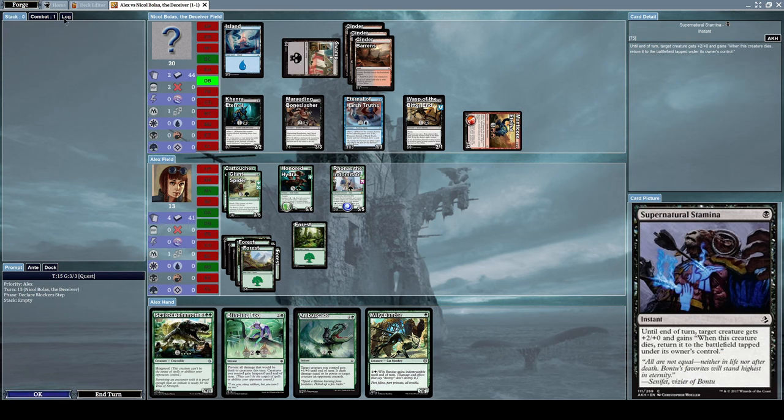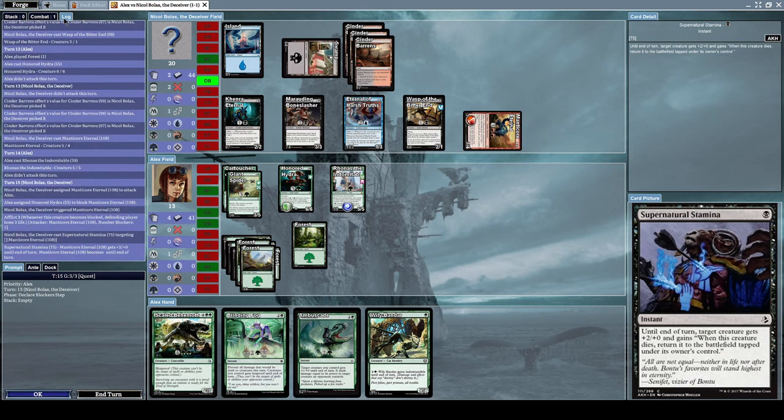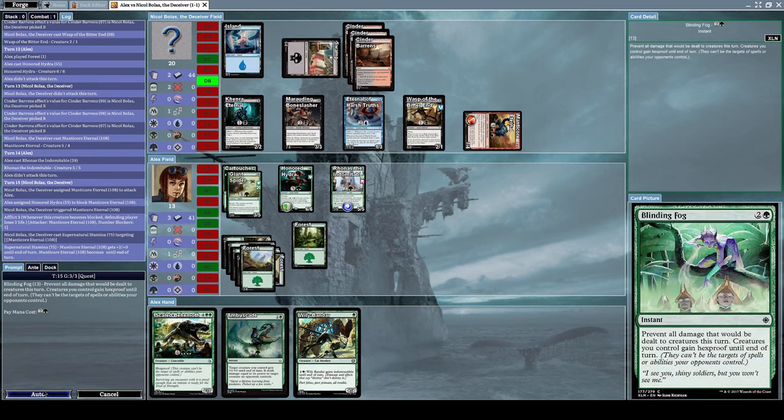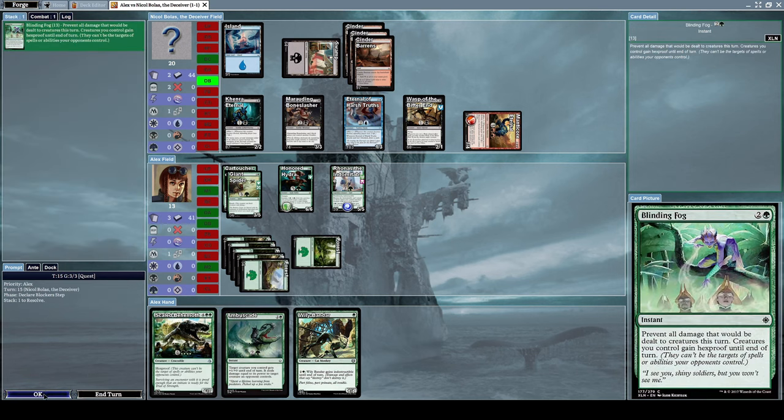He casts Supernatural Stamina to give Manticore Eternal plus two plus zero until end of turn.